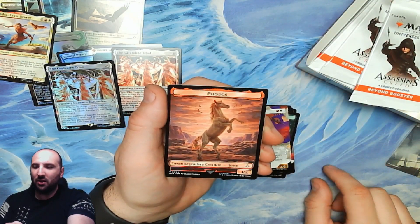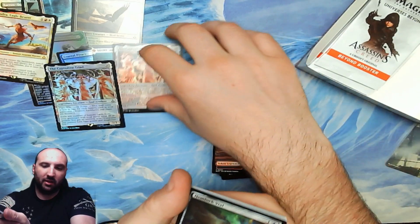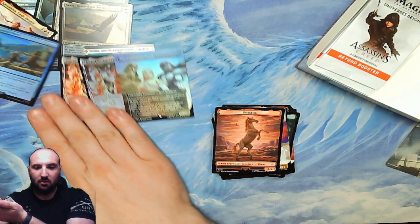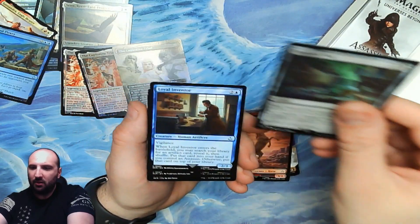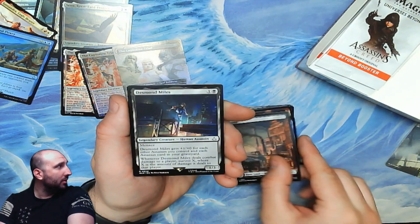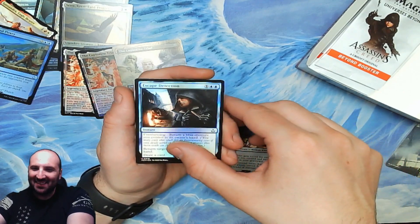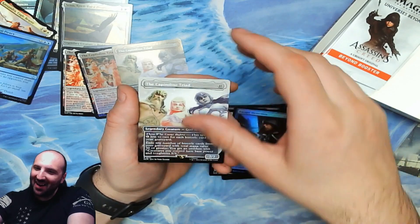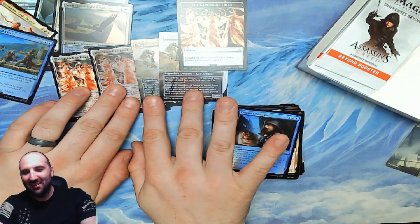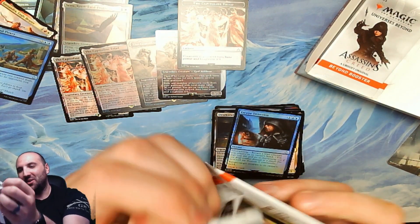The legendary 3/2 horse again. I already know what the name of this video is going to be. Hemmok Vile, Loyal Inventor. Arno. Swamp. Desmond — oh my god, I accidentally revealed it! A fourth Triad and the emblem! So we now have two full-art versions and two regular ones, one foil of each. With seven-card packs maybe that's a normal thing to expect.